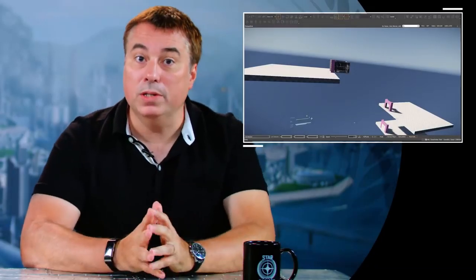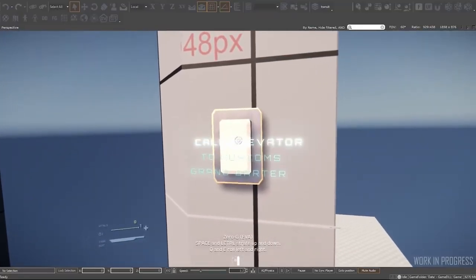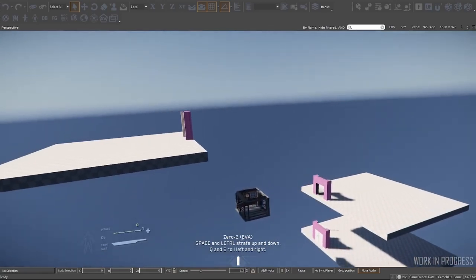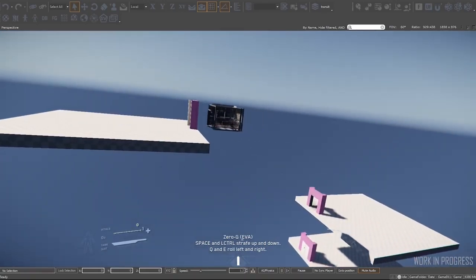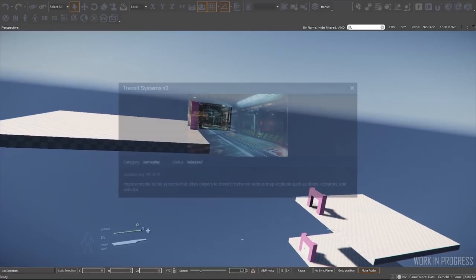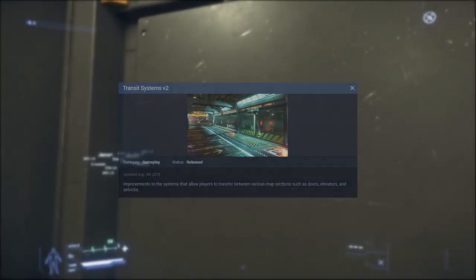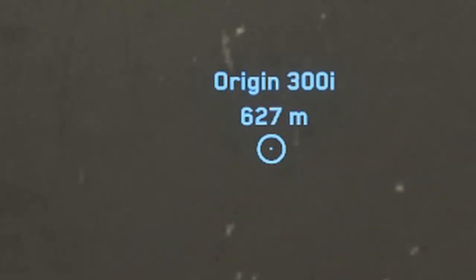Next we got to see some of the elevator work they were doing on the models to show how they were going to make elevators twist and turn to get us from one place to another without teleporting us. This was just brought into the game in Alpha 3.6 for the transit system improvements, and you can test it out with the ultra-high-speed elevators found in the rest stops right now.